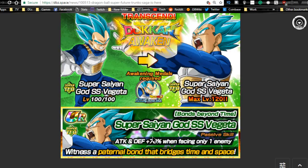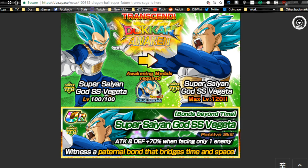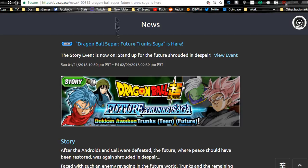This Vegeta you don't need to worry too much about — he does attack and defense plus 70% when facing one enemy when doken awakened, but honestly he's not one of the most useful units in the game. Not a lot of people will use him on a mono team. You can go ahead and grind out the metals to have them so you can doken awaken him in the future if you get him. Overall, this event runs until 2/9.